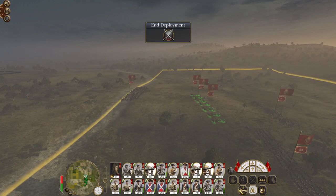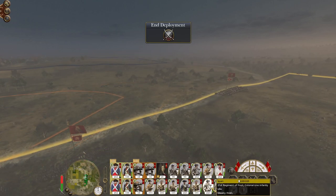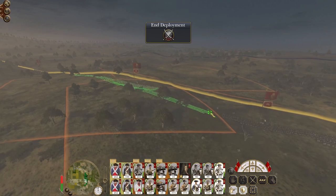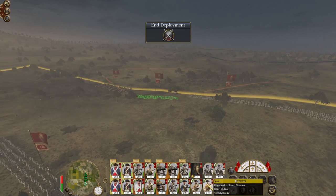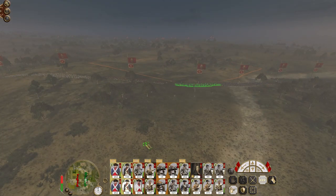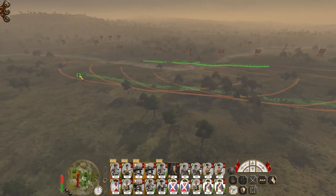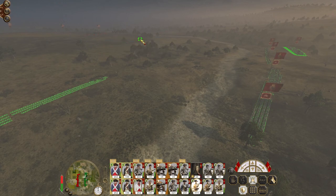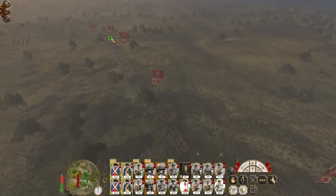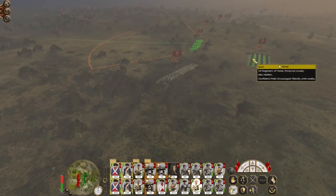Our artillery is going to be in this clear ground on the right. Our colonial infantry and infantry de Marina will be up front in the centre. I've got a lot of skirmishers in this fight — two skirmishes on the right, solid infantry block on the left, frontiersmen on the flank. I also want my pikes to push up aggressively on either flank. Our skirmishers advance towards the enemy backed up by some provincial cavalry.